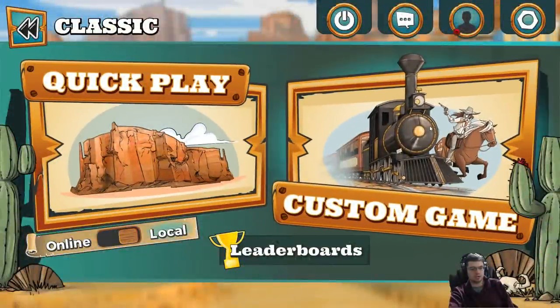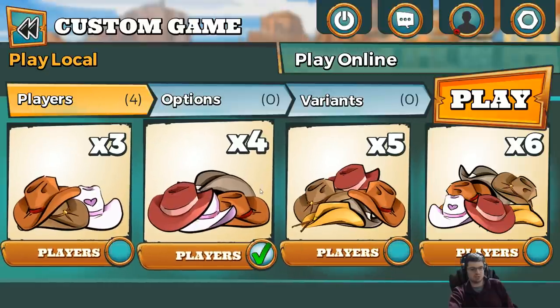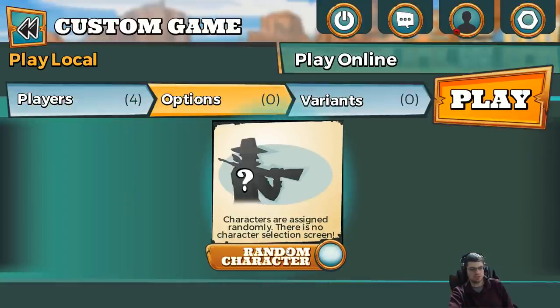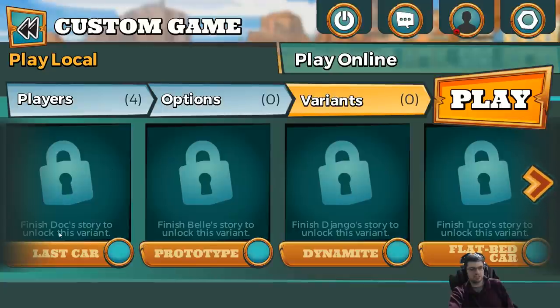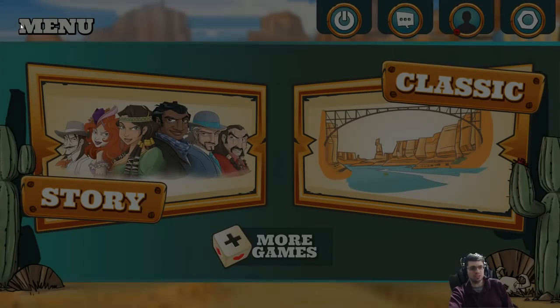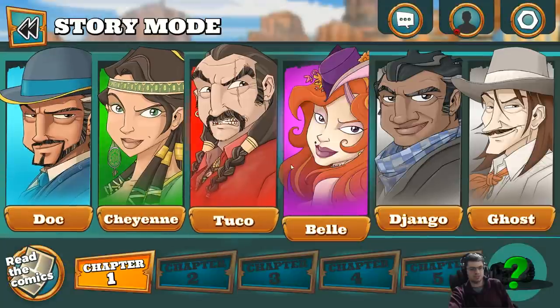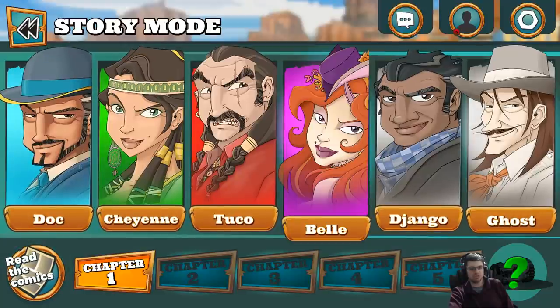I just want to quickly see how the game is set up. There's quick play or custom game, and online and local options. In custom game, you can set the number of players — three, four, five, or six. There are options like random character select and variants, but it looks like you have to finish parts of the story mode before you can unlock those variants. Story mode lets you explore a story about a character across five chapters, complete with comics unlocked each time you finish a chapter. Each character has their own abilities, which is really cool.